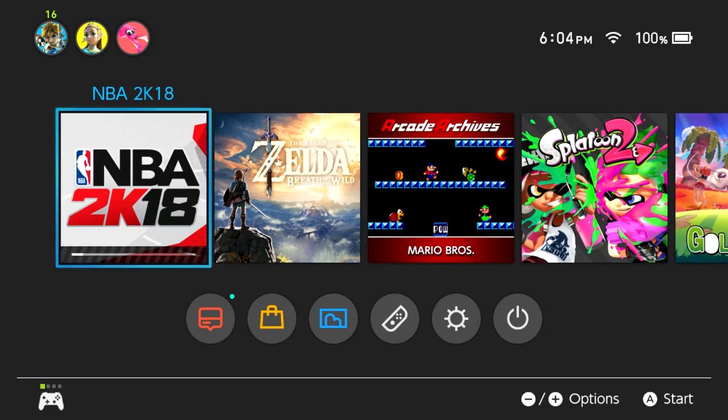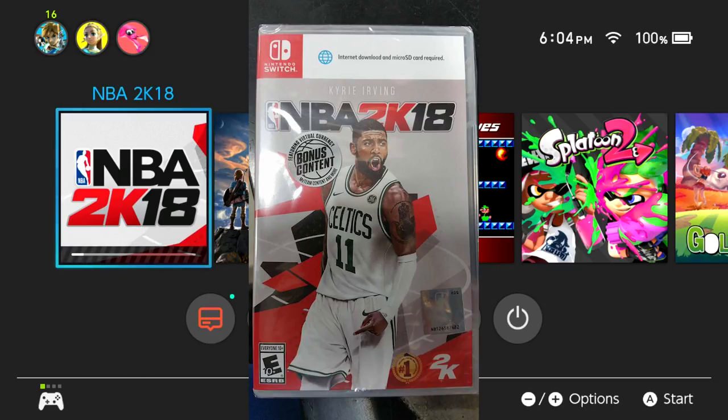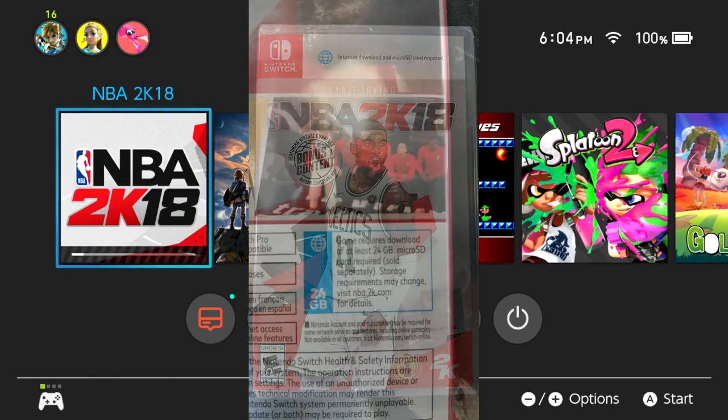It's a big update, and the fact that they had so much to fix tells you how buggy this game was at launch — how much it did not get proper quality testing before it went out. But even so, a 10.6 gigabyte update? I played NBA 2K17 and never once experienced a 10.6 gigabyte update. The biggest update was like two-point-something gigabytes. I was prepared for maybe 10 gigabytes total for the entire season including roster updates, but this is 10.6 gigabytes on the same day the Switch physical version releases — that cannot be a coincidence.